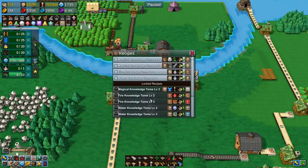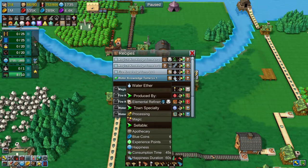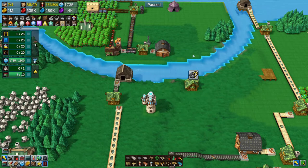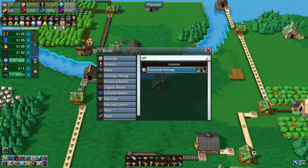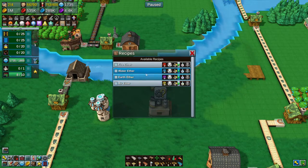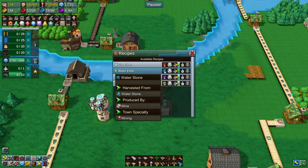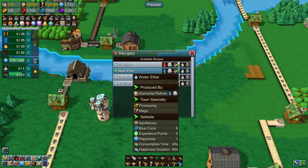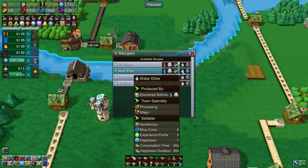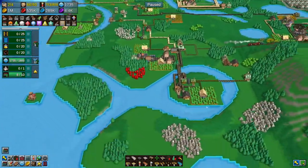We need 250 water research points and we need the water tomes made. So we need water tomes made at a mage tower. Water tome level one - these need water ether, which is produced at a refinery. This gives you a spent mana and mana. This is how you make these - gives you water ether. So we have to find where we have water stones.